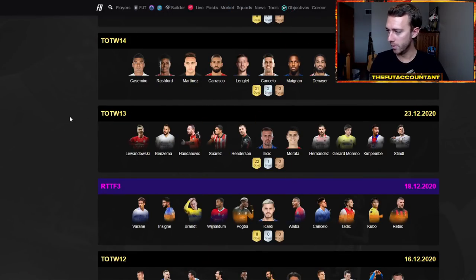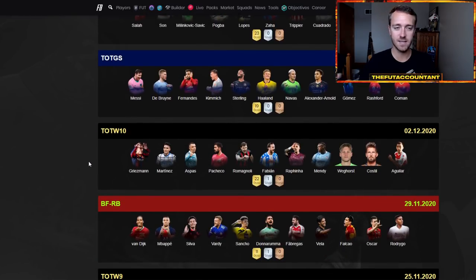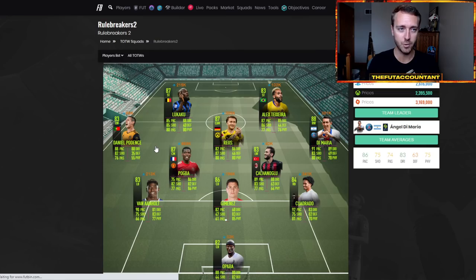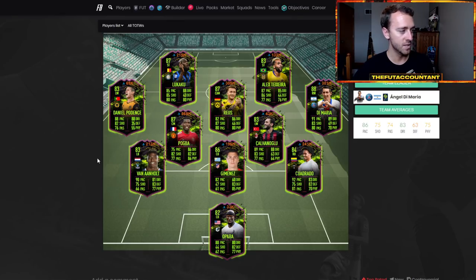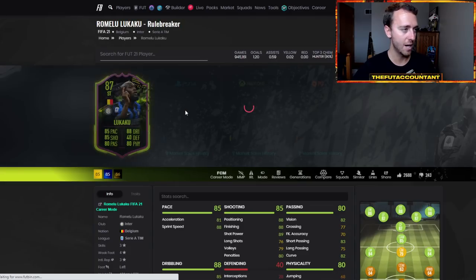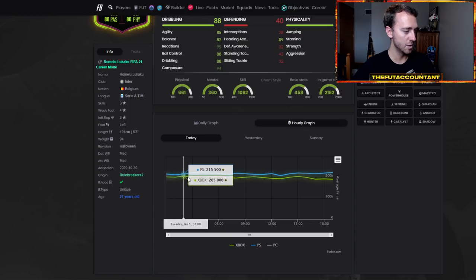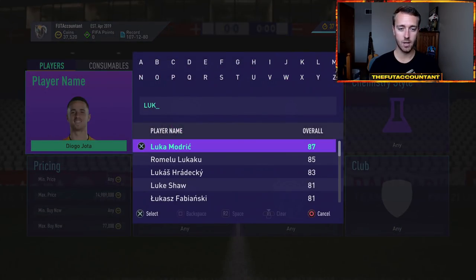Every single year, EA puts out more and more promos and more cards, which makes this type of trading even better. Right now we're in the headliners promo and the market is in a kind of weird spot, but it's a really good time to do this. You have to be very quick and find undercuts using Footpin. You want to find cards that fluctuate in price by going on Footpin, looking at the player graphs. This Lukaku card right now is at 215,000 coins — yesterday he was 203 at his lowest, went up to 219. Today he's been as low as 207 and back up to 222.